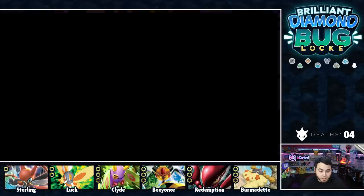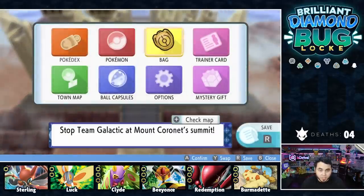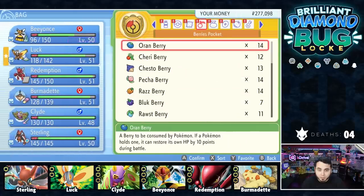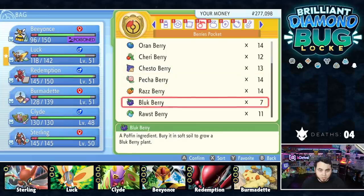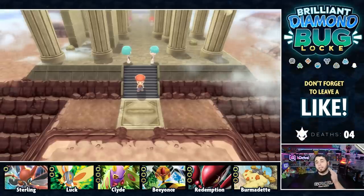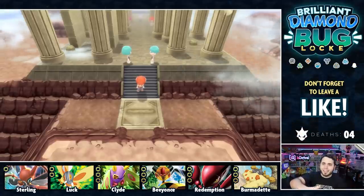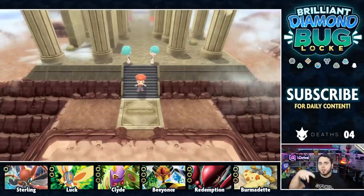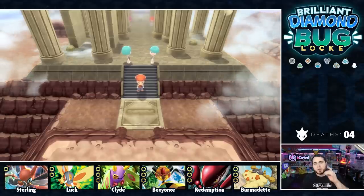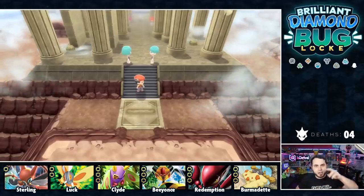I think that might be the end of the Grunts forever. I'm going to heal up, and this is a great spot to wrap up this episode. Let me know your favorite evil team leader in the comment section below. Be sure to hit that like button and subscribe if you're new. We're throwing down at the top of the Spirit Pillar on the next episode, so get excited. I'll see you guys on the next episode of Pokemon Brilliant Diamond Buglock. Peace.